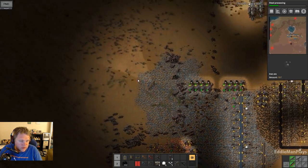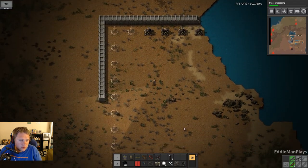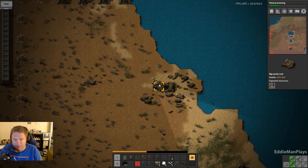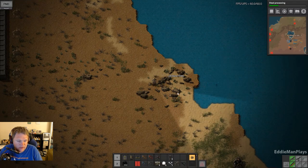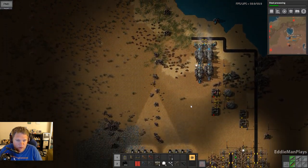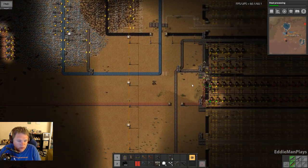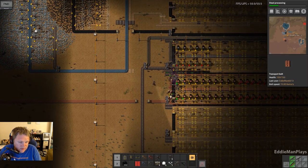Checking defense — let's check the wall here. I'm going to go ahead and wrap up this episode. We are a little over 30 minutes. I'm going to have to come up with a plan here. I'm probably going to have to surround the whole initial base with the wall. I mean look at this — I don't even have any defense here.